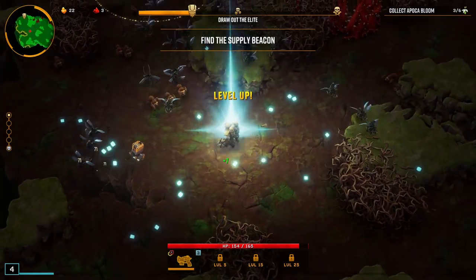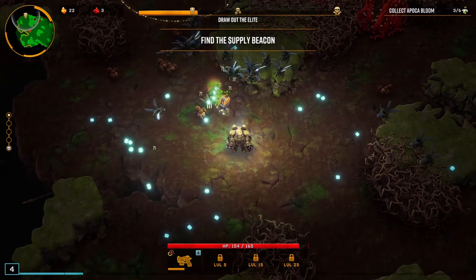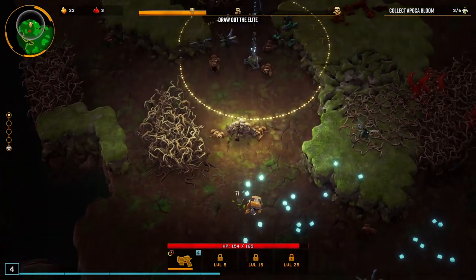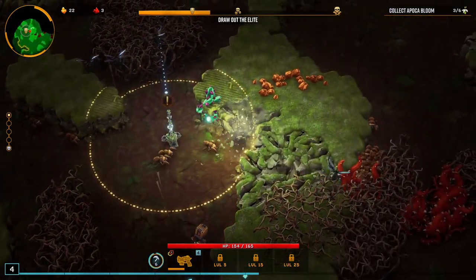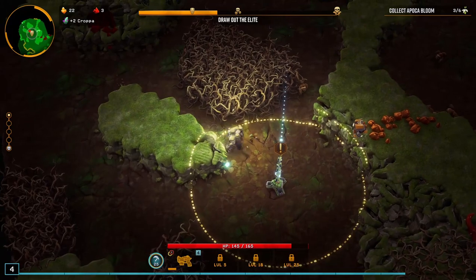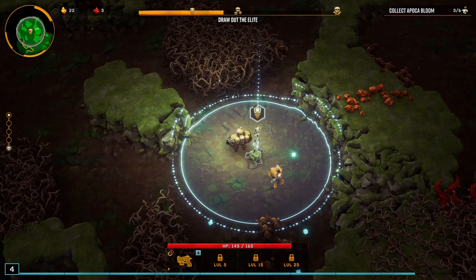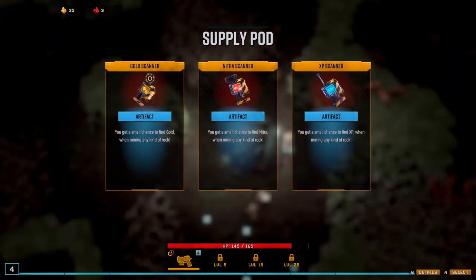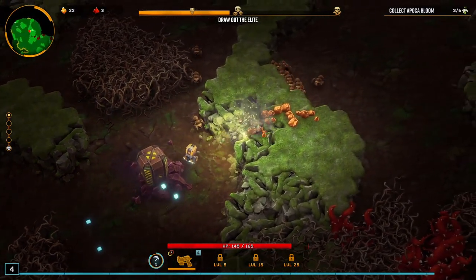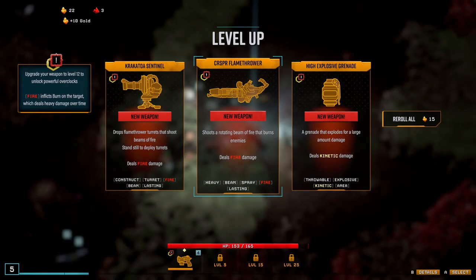We've got a blocked landing site for the supply chain - well, let's go clear it then. 35% reload speed. Status effect damage is good as well. One more level and we'll be okay, because we can get a flamethrower again hopefully. Give me something good - a small chance to find gold, nitro XP. There we go! We've got a level up and we get the flamethrower.